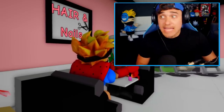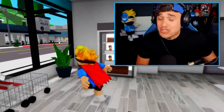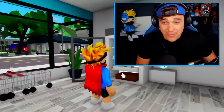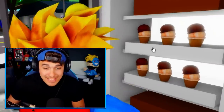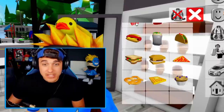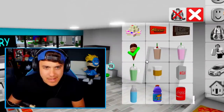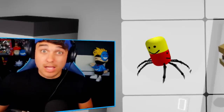Myth 7: Unlock secret items. This one already sounds like it's going to be fake, but we have to try every single myth. Apparently, if we press in this order — 2, 6, 1 — then when we go to our inventory, there should be a spider. Wait — it's actually there?